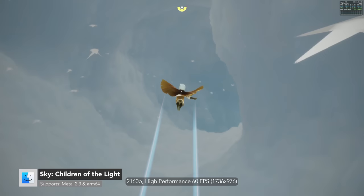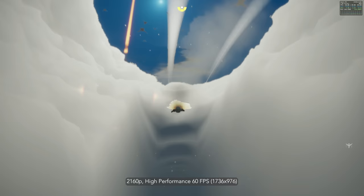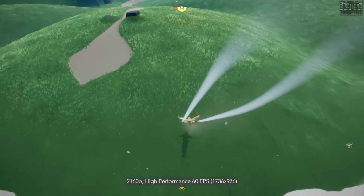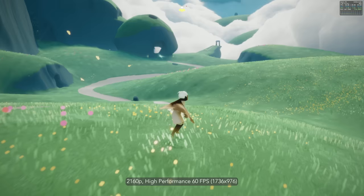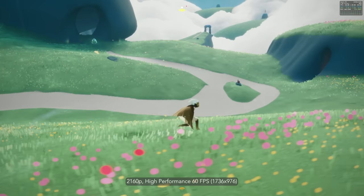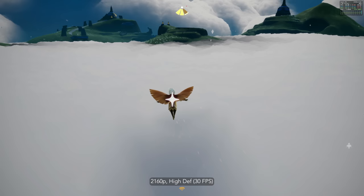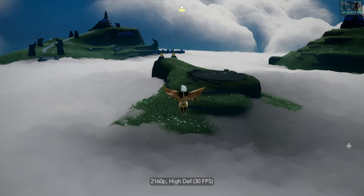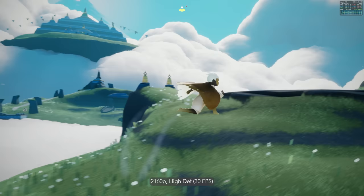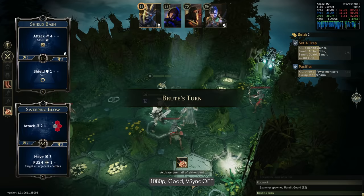Sky: Children of the Light is available on the App Store through the iPad version. It supports a 16:9 aspect ratio, full mouse and keyboard support, controller support, and runs on Metal 2.3. In high performance mode it runs at 1736 by 976 and upscales to 4K at 60fps. In high def mode it targets native 4K but the FPS is capped to 30 and frame pacing is terrible. I hope the developer allows more advanced graphical settings on Mac — I think this machine could do native 4K at 60fps quite easily.